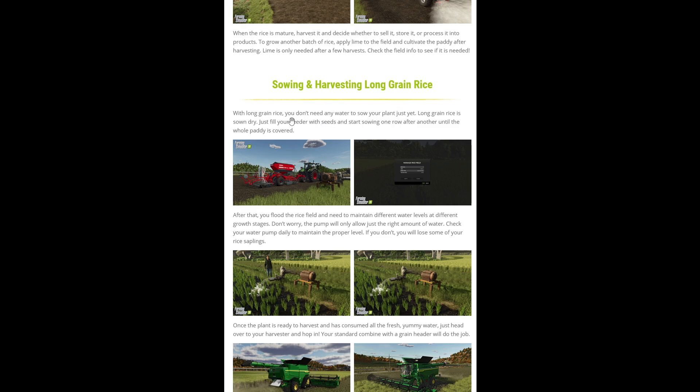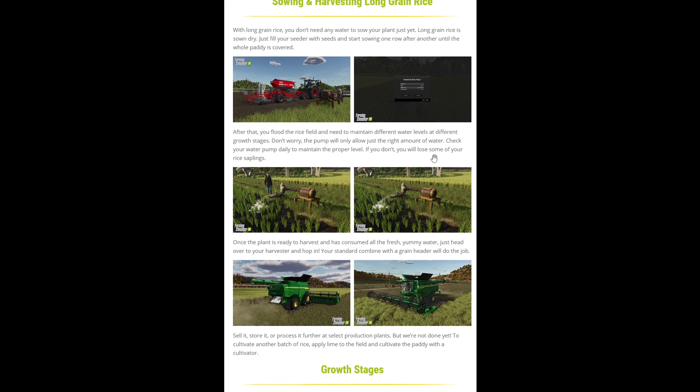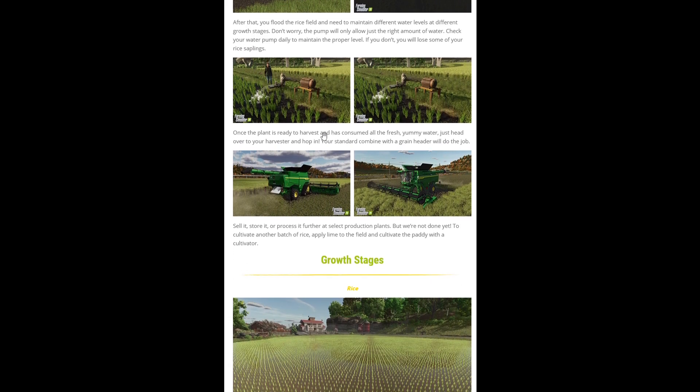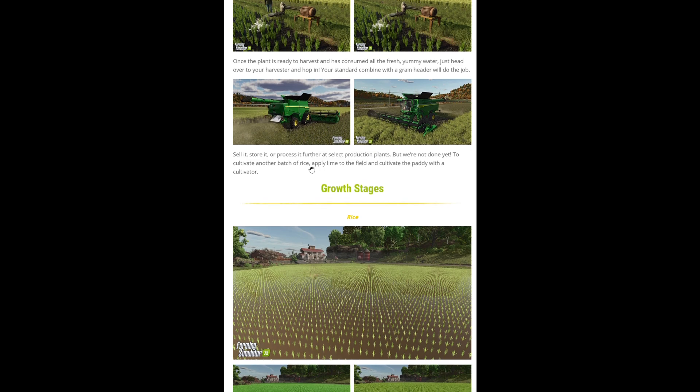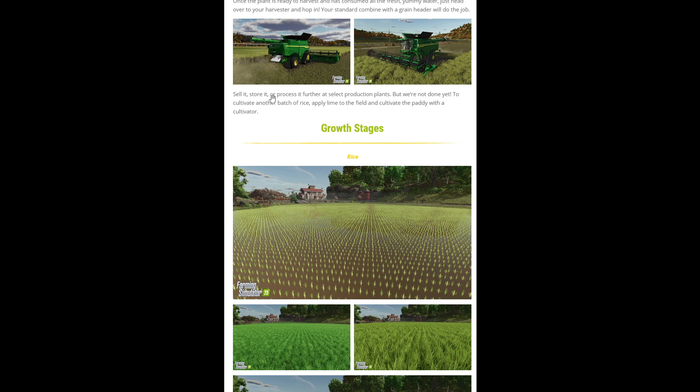With long grain rice, however, we just sow the seed into the field. After sowing, we then flood the field and need to maintain different water levels at different growth stages, but the pump will take care of just how much we need. We've got to maintain the proper level by checking the pump regularly. Once the plant is ready to harvest and all the water is gone, we just use a standard combine and grain header as per any other cereal crop. Then sell it, store or process it, and to cultivate another batch just apply lime to the field and cultivate the paddy with the cultivator.